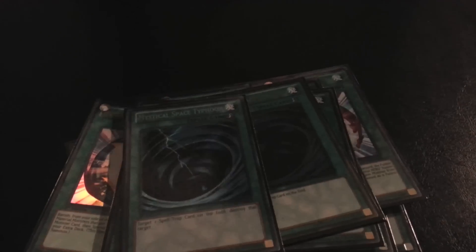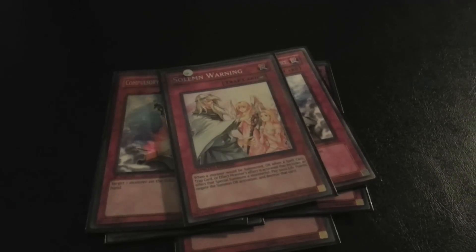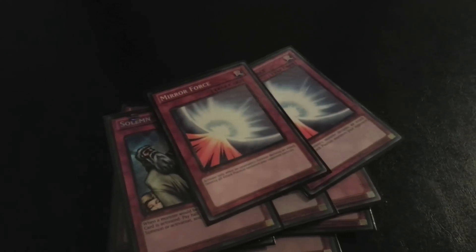Two MSTs plus a third one sided. That's it for spells. Moving to traps: one Torrential Tribute, two Bottomless Trap Holes, two Compulsory Evacuation Devices — great for this format — one Warning going down to one since it's getting hit, and one Solemn Judgment.